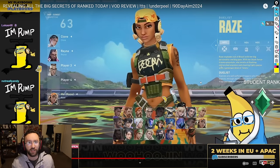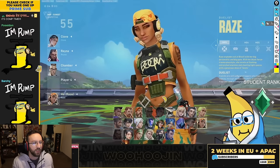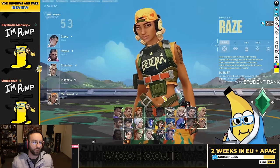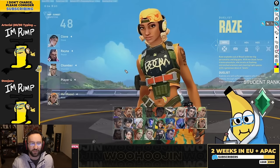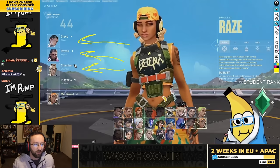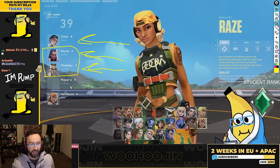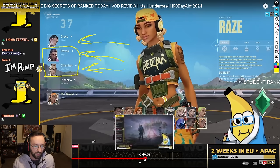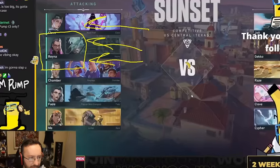As always, we're going to go round for round here. In this comp it's actually very interesting — we're going to be playing Sunset with Raze. The issue I see already building is Raze is an agent that needs to be enabled. On a map like Sunset, when you're looking at a Chamber, a Reyna, and a Clove, you're not really looking for too much in terms of enabling, so we need a really strong initiator here. If we don't have that initiator it's going to be a problem — and it's a Fade.